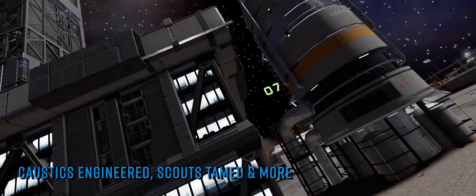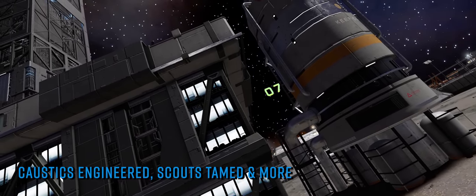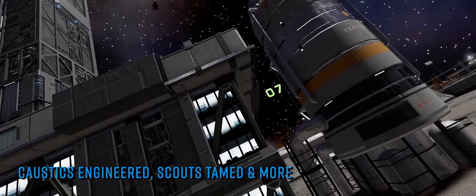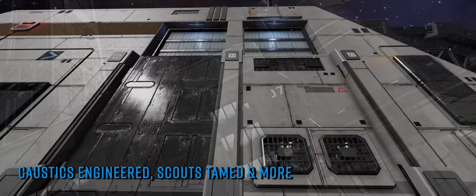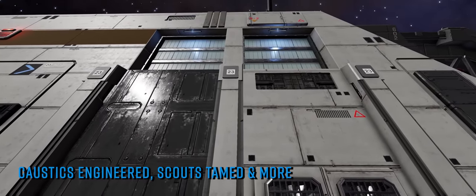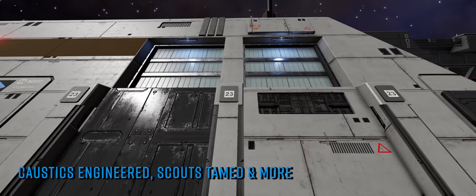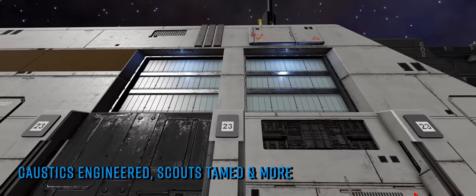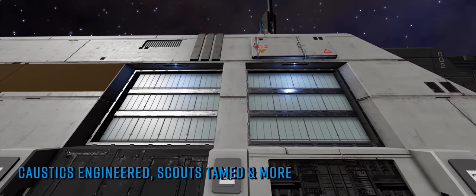Frontier extended the regular server bounce and expected downtime this week in order to also deploy a patch to update 15, fixing a few issues that had surfaced following last week's unlocking of the Titan Thargoid vessels at the centre of the Maelstroms. Propulsion elements, the material needed as part of the recipe to unlock caustic sink launchers, have now been added to the loot table of caustic generators within the Maelstroms.